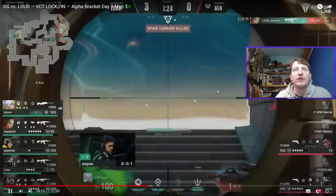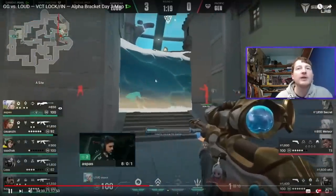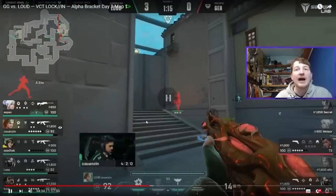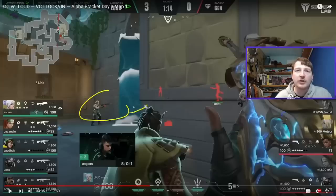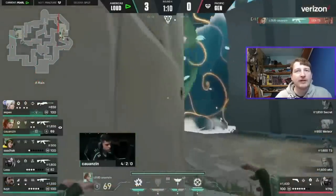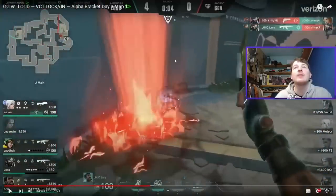As the wall drops, Skye spots where TS is. A cascade comes in just there, allowing Skye to push up, isolate that angle on TS, and get the kill. Then they find the last kill with a flash around the corner, get a trade, and Loud win the round again.